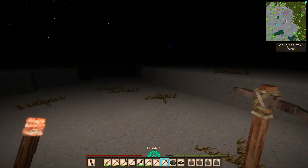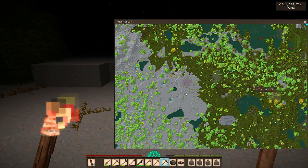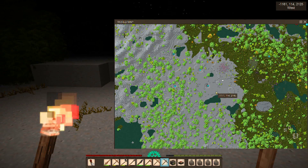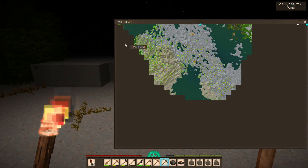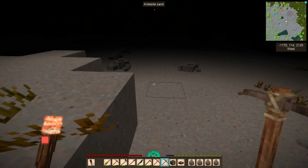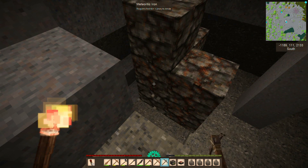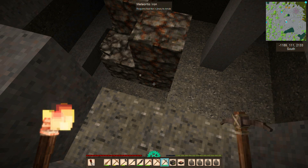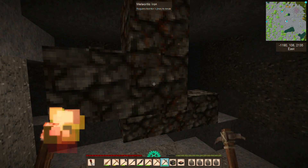I have my iron pickaxe made up, and strangely enough I've actually found even more meteors now. Looking at the map, I found another one over here — unfortunately this one only had one block in it, but that's one more block of iron. I've got these three here and I'm going to go ahead and mine those out. We might have some more down in this area so I'll head there next. First let's mine these up — I'm going to try to keep as many blocks as I can because these would actually look kind of neat for decoration.